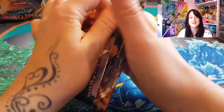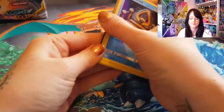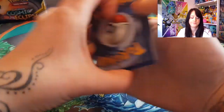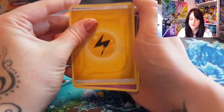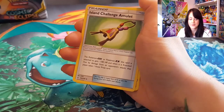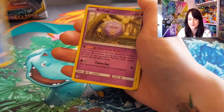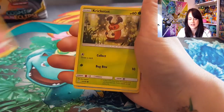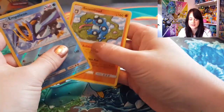Pack six: Palkia and Dialga. Pack seven has Lightning Energy, Dalmise, Island Challenge Amulet, Carbink, Snorunt, Koffing, Drillbur, Swirlix, Surskit, Empoleon reverse holo, and a Seismitoad.